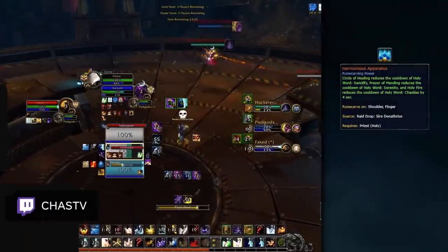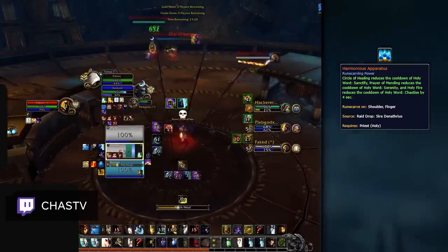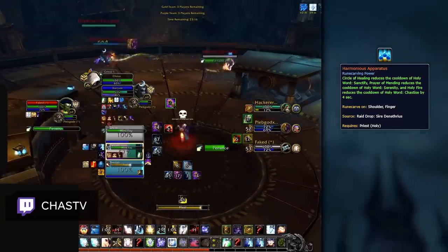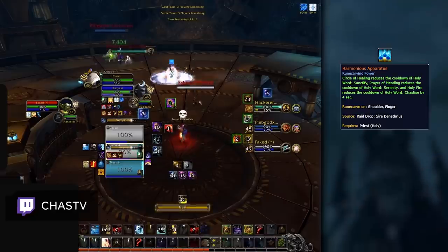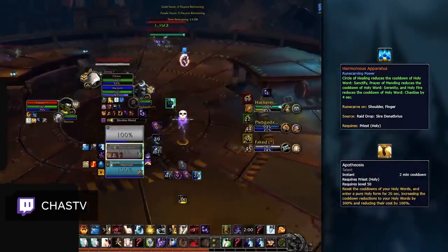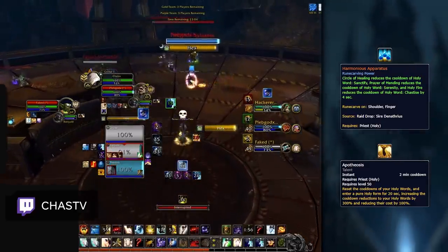For Holy Priests, Harmonious Apparatus is your primary legendary effect. Simply put, this power smooths out your healing rotation, giving you more frequent access to your primary healing ability. It also gives you more frequent access to your Chastise, allowing for more control in Arena. In addition, Apotheosis, which is a primary talent for Holy, interacts with this legendary, increasing the cooldown reduction of your primary abilities even further.